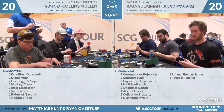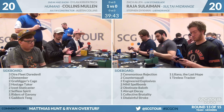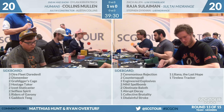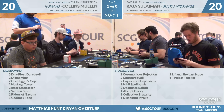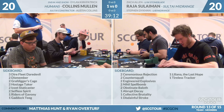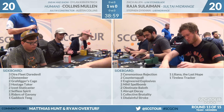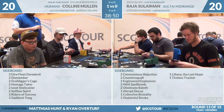Game one went the way of Collins Mullen. Raja Suleman on Sultai midrange — in a lot of ways it's like a Jund deck, but instead of Terminates, Bloodbraids, and Bolts, you play Jace, Spreading Seas, and counterspells. In this matchup, you probably prefer the red cards. Your sideboard options with blue and green — you don't get access to more one-mana removal spells. The sideboard has two Ceremonious Rejection, two Countersquall, two Engineered Explosives, two Nihil Spellbomb, two Obstinate Baloth, an Abrupt Decay, a Collective Brutality, a Disdainful Stroke, a Liliana the Last Hope, and a Tireless Tracker. Explosives are better than Abrupt Decay. Serum Visions is not good against Thalia.